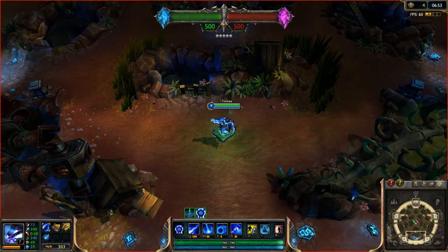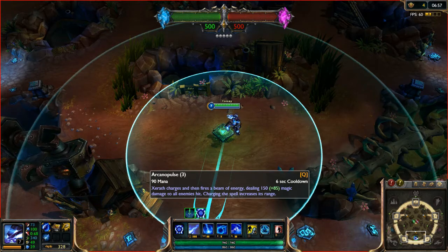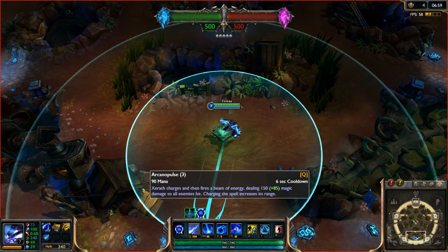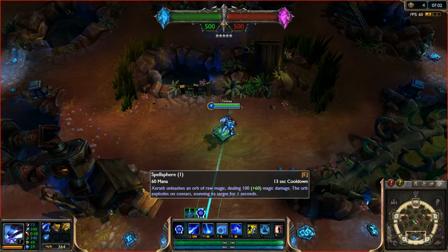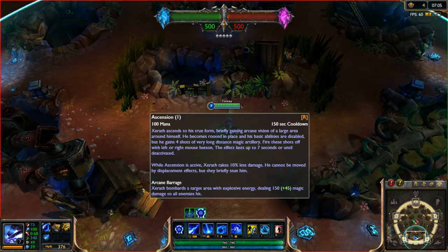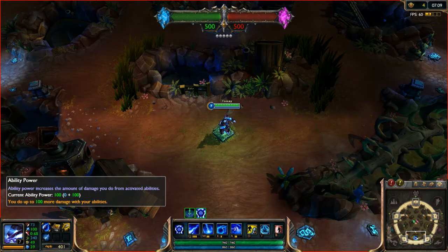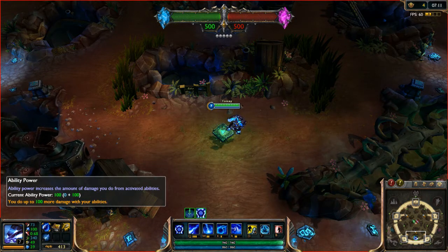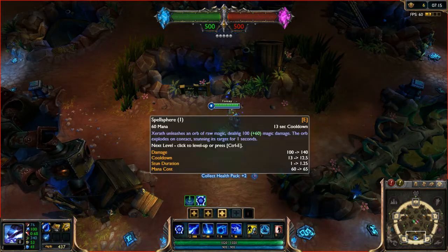Now it's time to give you the level scaling. His Q scales 85% with AP, his W scales 60%, his E also scales 60%, and his ultimate scales 45%. I can confirm this because I got enough for 100 ability power and then simply added the ratios.